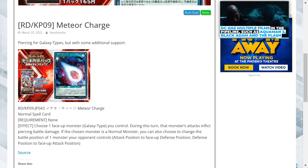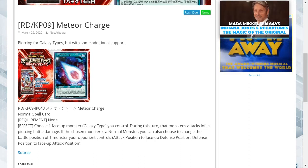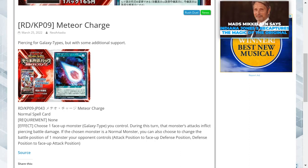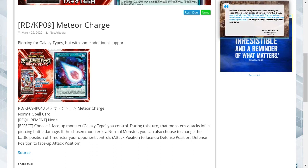The effect is to choose one face-up monster that's galaxy type you control. During this turn, that monster's attack inflicts piercing battle damage. If the chosen monster is a normal monster, you can also choose to change the battle position of one monster your opponent controls.